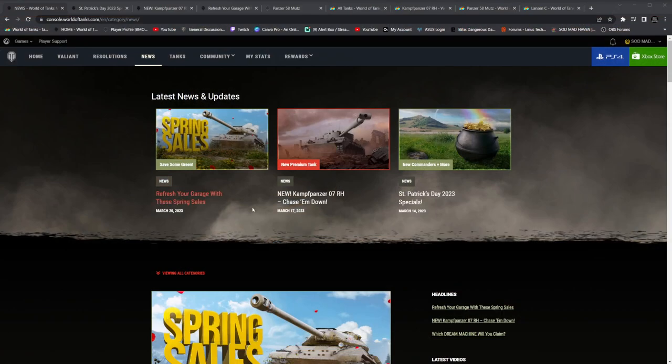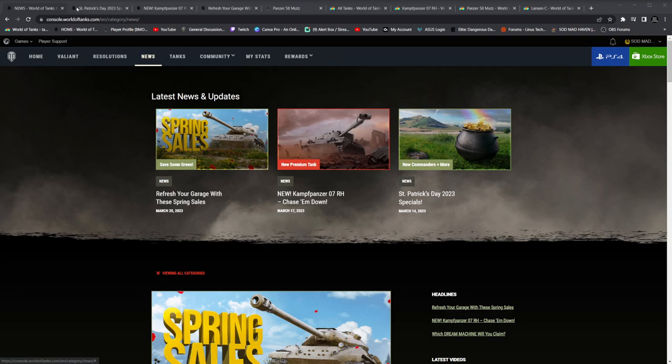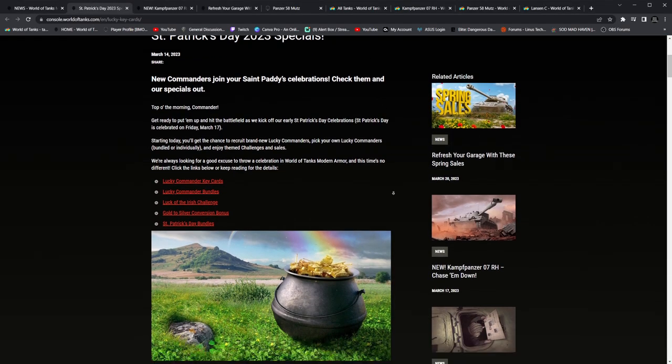Starting off, we're going to be looking at refreshing your garage with these spring sales. I swear, there's like a sale every single month. New Componzer 07RH — chase him down. A couple of things to talk about on this thing. St. Patrick's Day, in all honesty.